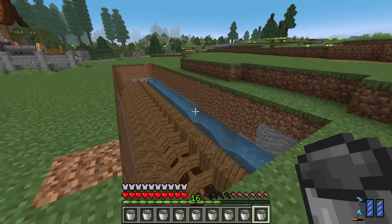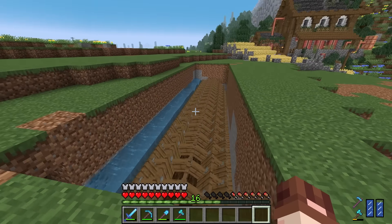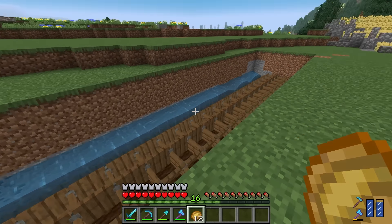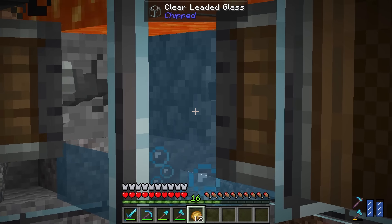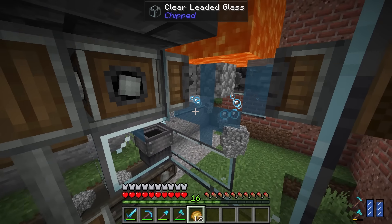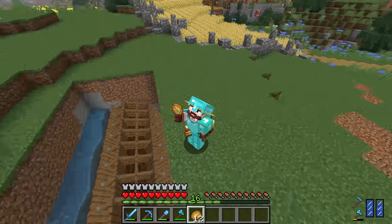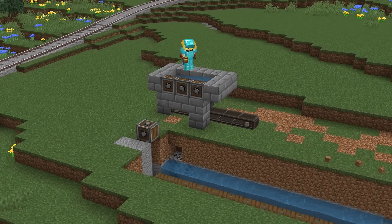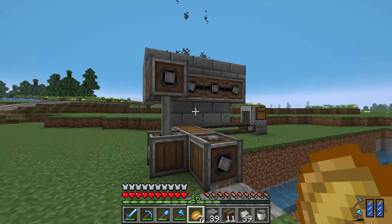This is by far the most water wheels I've used for a machine, so fingers crossed it works out. I have actually already done cobblestone automation once in this world — in the iron farm there's a cobblestone generator with lava and water, and mechanical drills mining the stone. I'm going to recreate a mini version of that here.